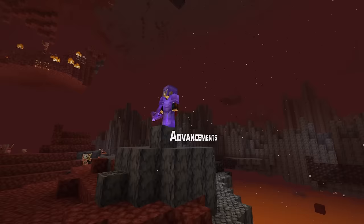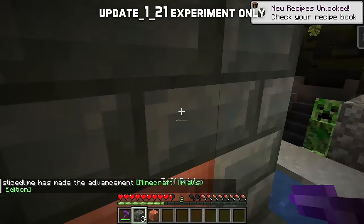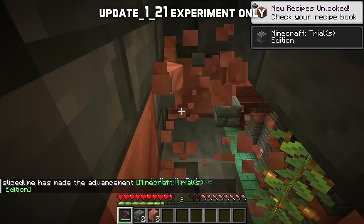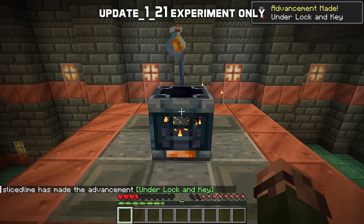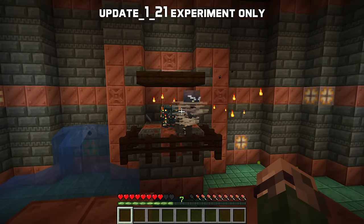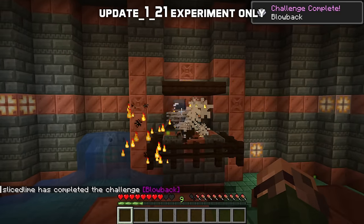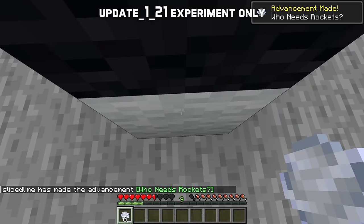There are also a number of new advancements for the experimental content. 'Minecraft Trials Edition' for entering a trial chamber. 'Under Lock and Key' for unlocking a vault with a trial key. 'Blow Back' for killing a breeze by returning a wind charge — this one is a challenge advancement which gives 40 experience points as a reward. 'Who Needs Rockets?' for using a wind charge to launch yourself up at least 8 blocks.